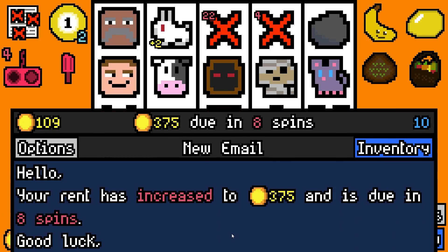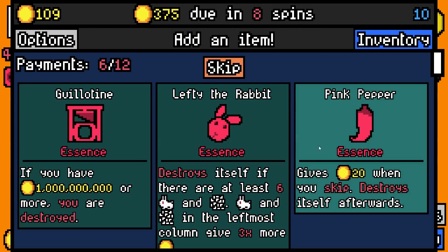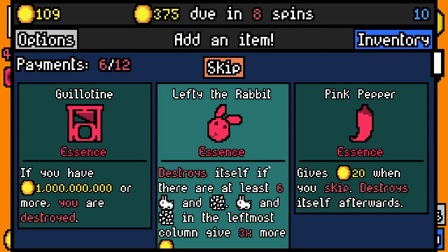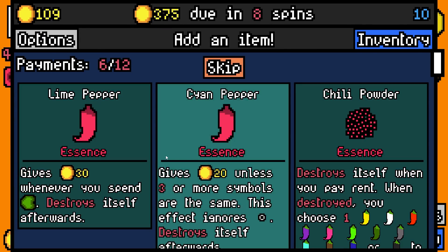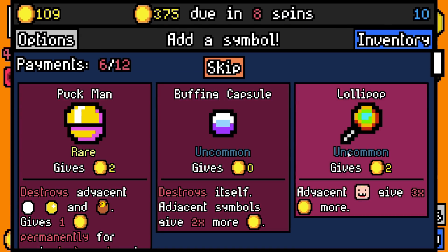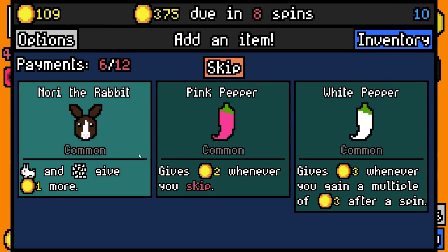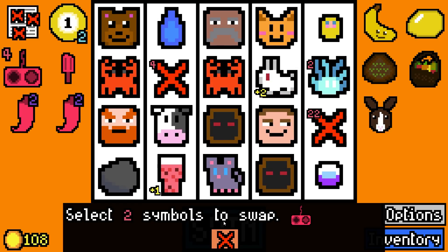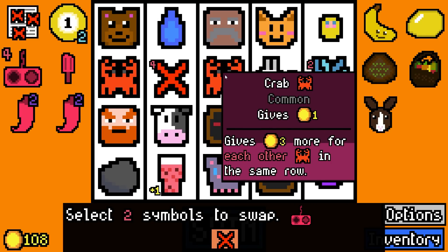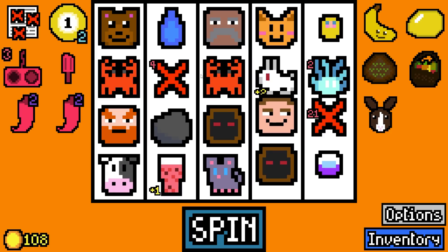Let's pay 300 with only 109 spare. We're gonna go for pink pepper essence and lime pepper essence, as well as buffing capsule. And Norway the rabbit - we got one rabbit so we'll take it. We move the rock up there to buff both of those, let's just do it.